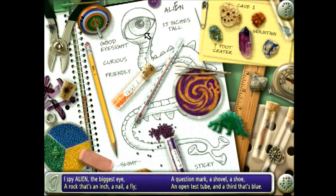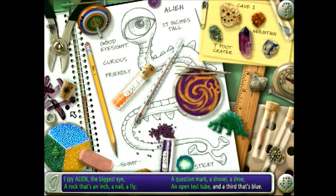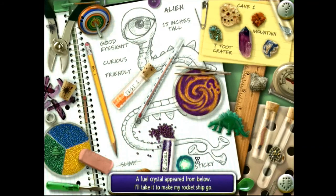Alien. The biggest eye. A question mark. A shovel. A shoe. A rock that's an inch. A nail. A fly. An open test tube. A third that's blue. A fuel crystal appeared from below. I'll take it to make my rocket ship go.